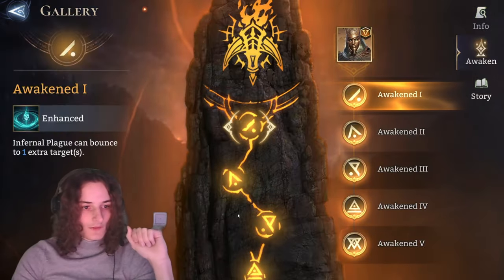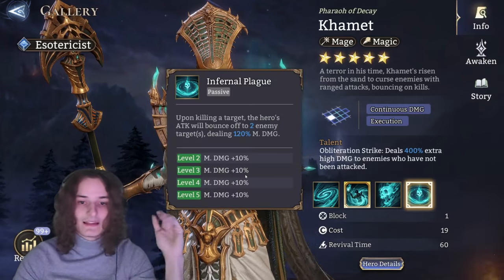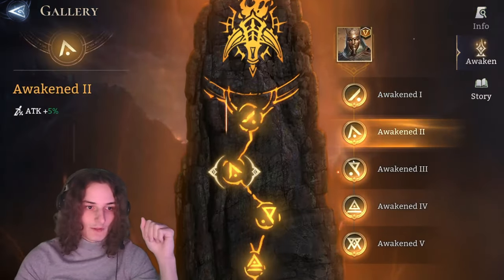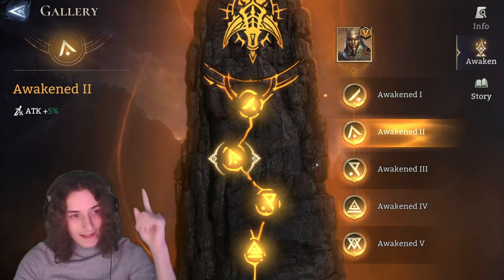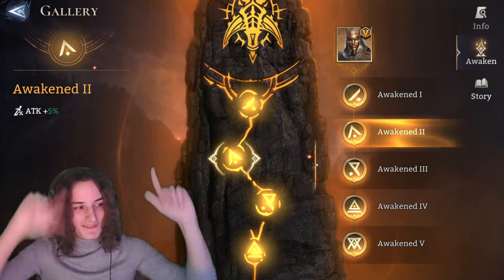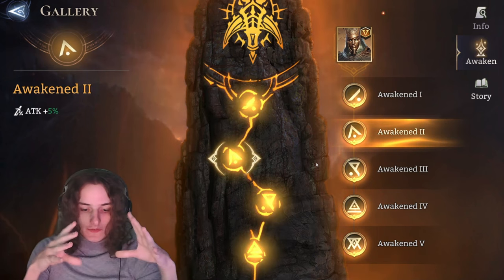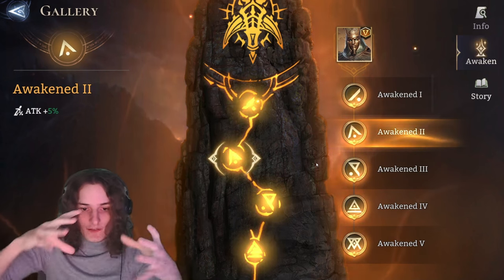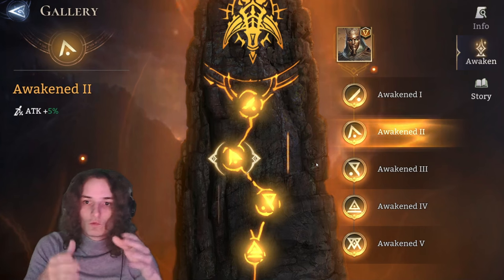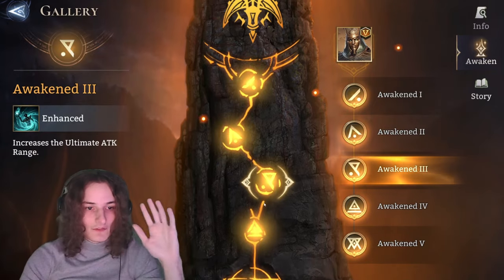Karmat's awakening is pretty straightforward - it enhances his talent, allowing Infernal Plague to bounce to three enemies instead of two, enhancing his damage. Don't underestimate the attack bonus, especially on mages, because in this game it is very, very crucial for your mages to have a lot of attack.